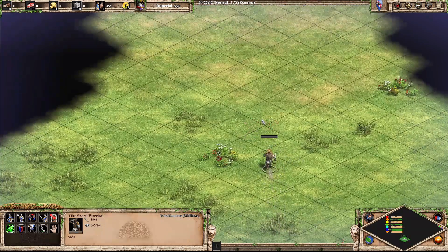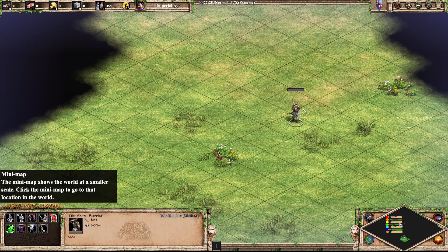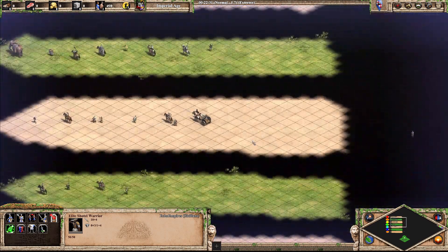Next up, the Shotel Warrior. This guy also dual wields — very cool looking unit, very fast. I think he has to go into at least B, maybe A. Yeah, A.